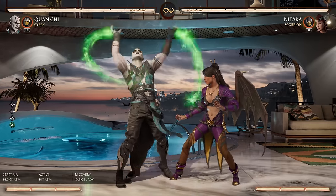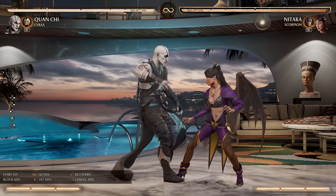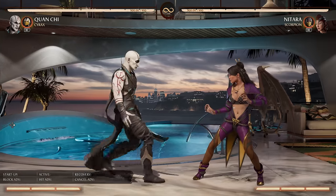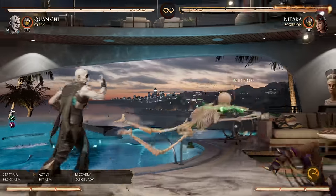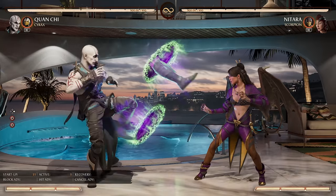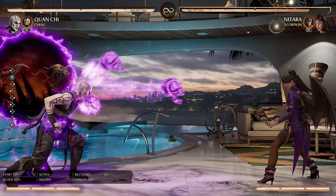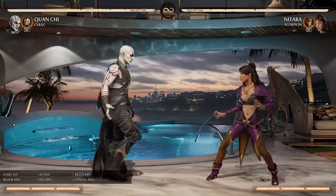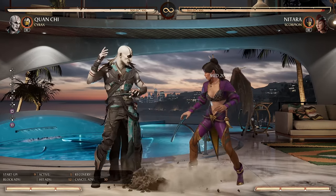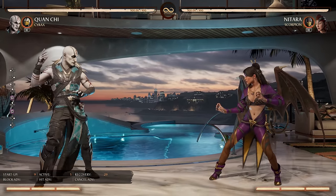He also has Back 2, which is holdable, causes a bounce, and is plus on block — interesting, but it's a 58-frame overhead, so if they get hit by that they deserve it. There's also the four-four-four string, which is a lot faster than 4-to-1 and gives another very good knockdown, sending the opponent flying across the screen with lots of frame advantage — time to set up portals or whatever you want. It's a good combo ender. Other than the marked weakness of no fast button, Quan's normals are very good. There's a reason he's paying that health penalty.